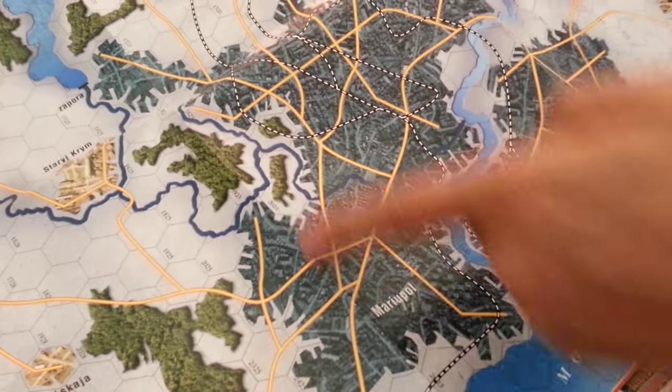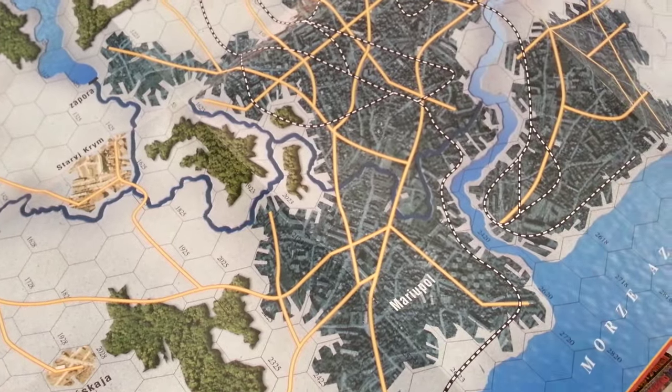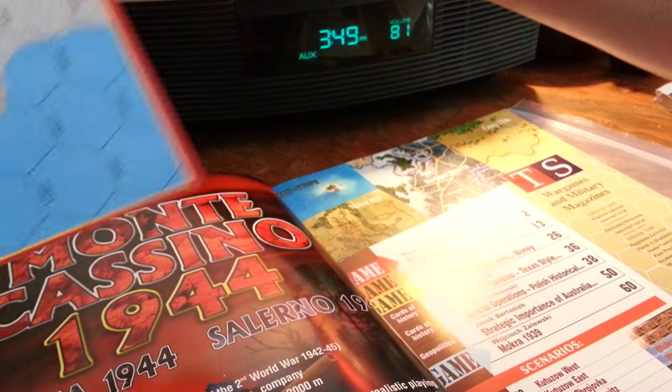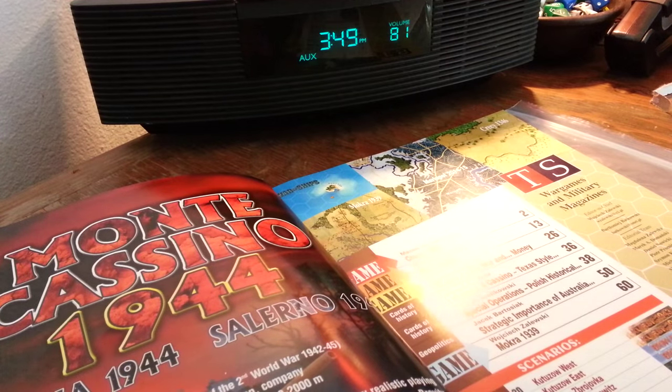The Mariupol map, I think, is this one here — a fairly substantial map of parts of Ukraine along the coast. That's the city there. It looks like a forest initially, but it's actually a city, so it's quite a substantial map.